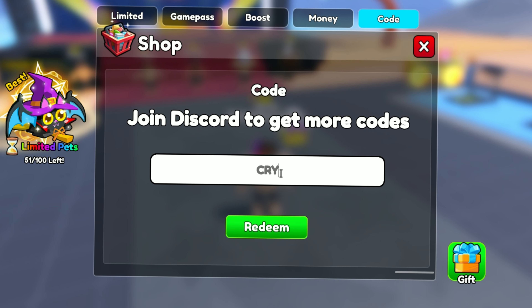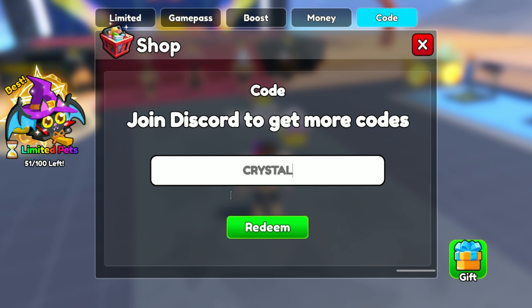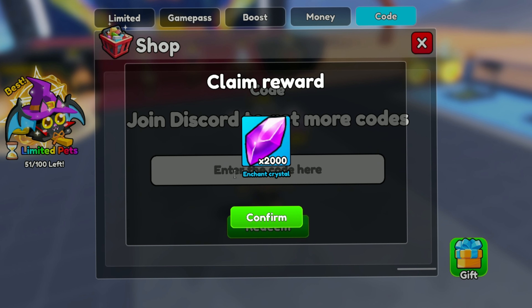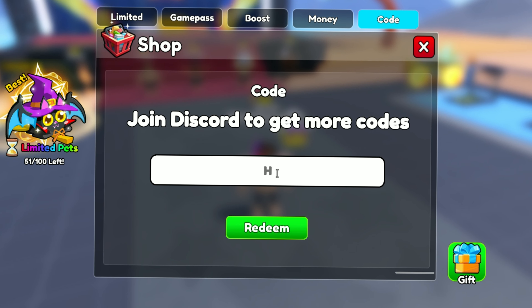The first code is CRYSTAL. This code gives you 2000 enchant crystals.